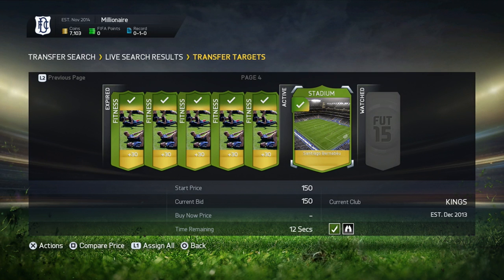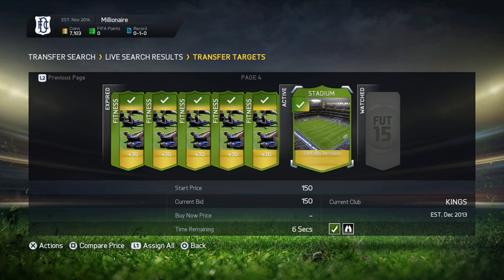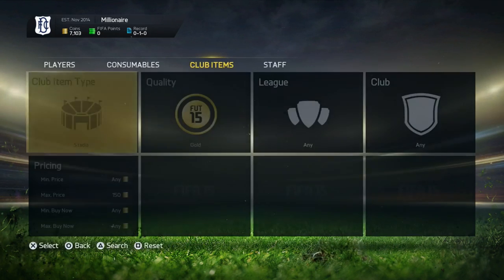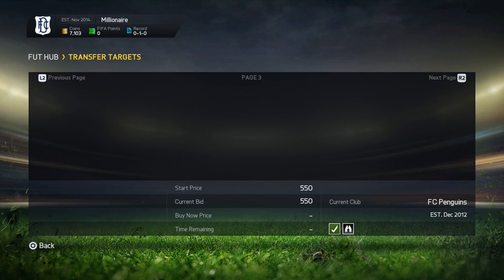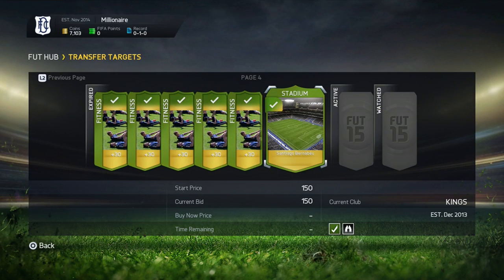Basically what we're going to do is trade with stadiums and some club items. As you can see on the screen right now, I am about to win this Santiago Bernabeu for 150 coins. Because of Cyber Monday, not many people are going to be on the market trading — same with Black Friday as well. These stadiums, for example the Santiago Bernabeu, you could have sold that before Black Friday for like 600 coins, and some of them even go for over 1,000 coins.